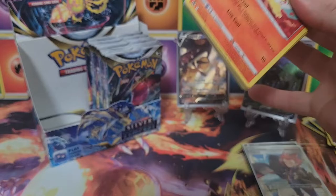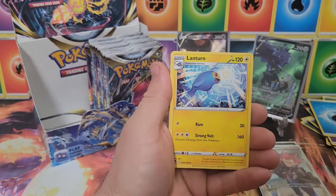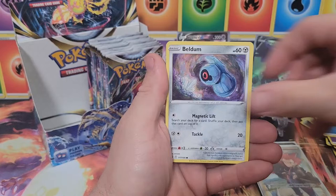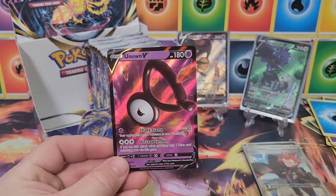Bit of a dry spell on the right side — started off strong but nothing right now. Water energy, Venomoth, Wallace, Lanturn, Finneon, Durant, Emolga, Beldum, Stunfisk, reverse Milotic — very nice, that is a rare — and an Unown V! Second time we pulled that one, but I like that Unown. Very cool.